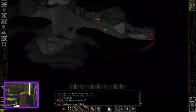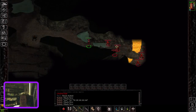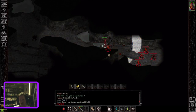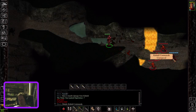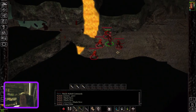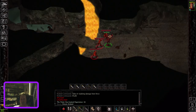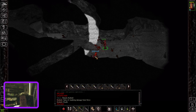More kobolds. That kobold commando has fire arrows — you can see from the glow on that one, it's actually doing me a bit of damage, so let's get in close and personal. All kobold commandos will give you two fire arrows.